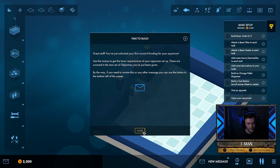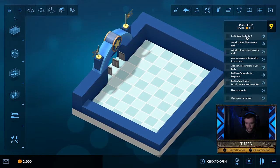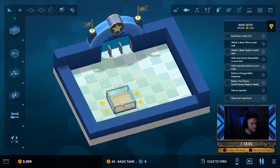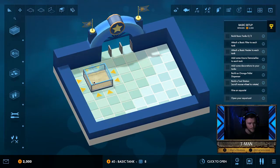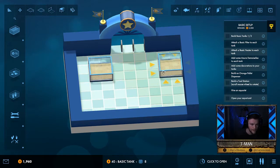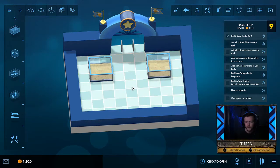We don't need to read all these messages — the objectives are just gonna pop up over here on the right and let's just knock them out one at a time. First thing we're gonna do is build two basic tanks. Tanks are over here on the left. Placement is everything — it's not too important in the early game like on level one, but in the future when we move on to bigger and better aquariums, positioning is going to be everything.